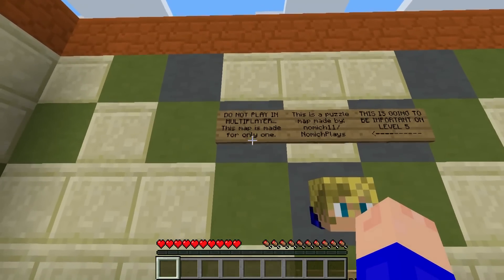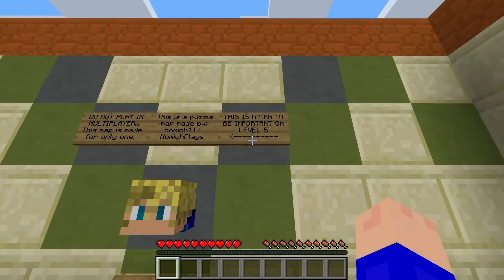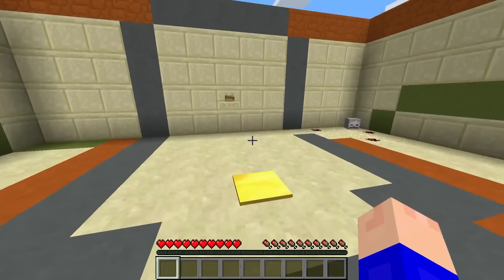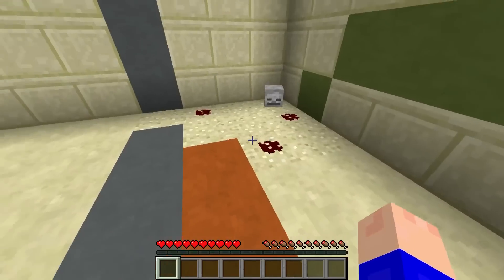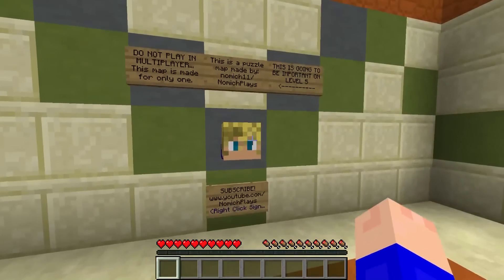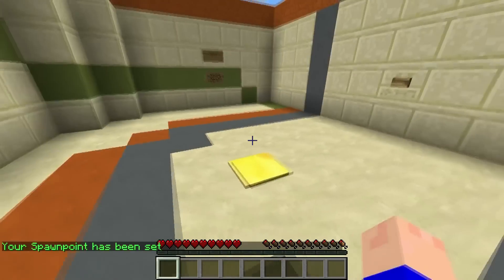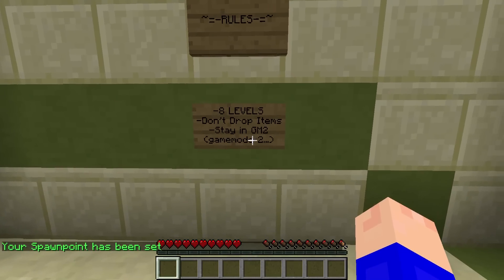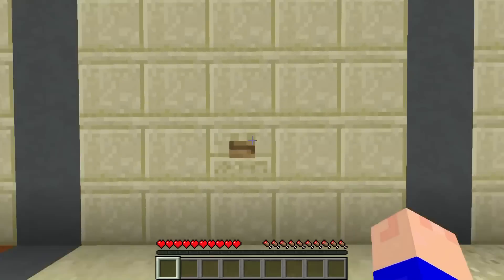The rules are: do not play multiplayer, this map is made only for one player. This is a puzzle map made by gnomich11 slash gnomich plays - that's going to be important on level five. The map is called Desert's Hallway. There are 8 levels, don't drop items, stay in game mode two. We can't break blocks, so let's get started and open the door.